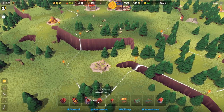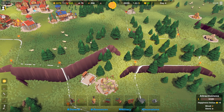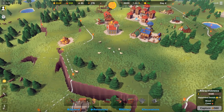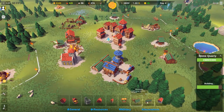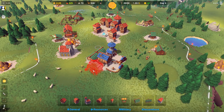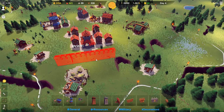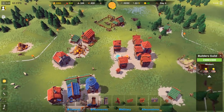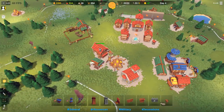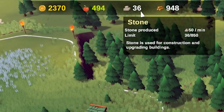The stone quarry could be covered by towers to keep it protected. I'll get one more two-handed knight — I'll call them berserkers. A builder's guild would actually be a good building to get — always ready to repair and construct buildings of any complexity. We'll put that in our special area. Happiness is still pretty good. I think we'll want a stone wall here first — we're almost at 100 stone. The builder's guild will want two people on building at all times. There's our first stone wall!